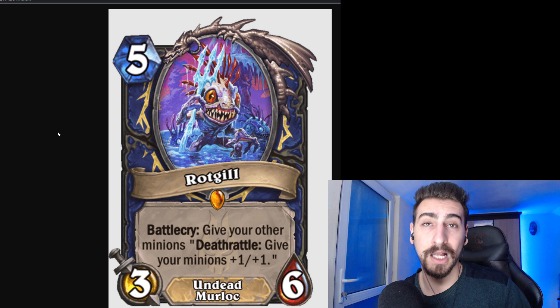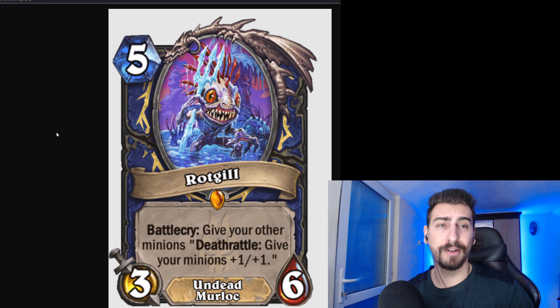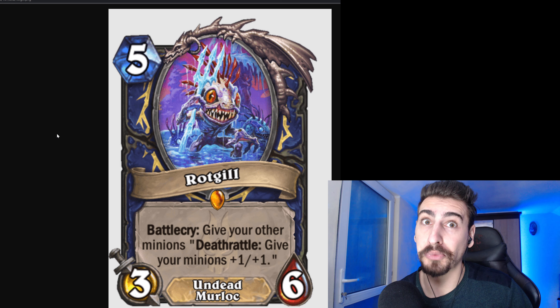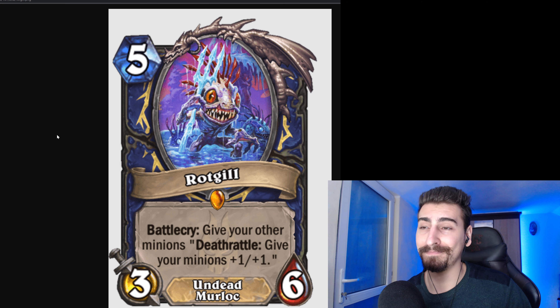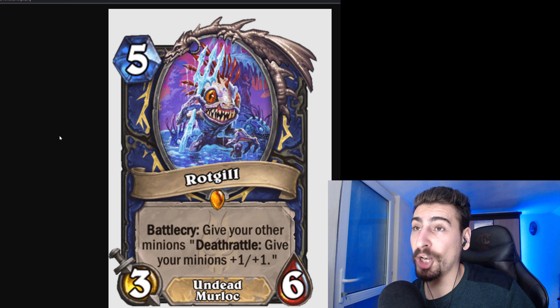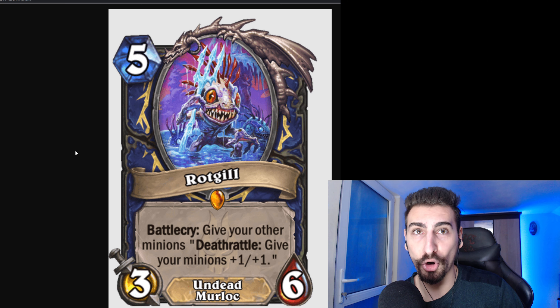Moving on to Shaman: a legendary minion that is a Murloc and also an Undead — 3 attack, 6 health, with a Battlecry that gives your other minions Deathrattle: give your minions +1/+1. A quite interesting Deathrattle. So perhaps you have a bunch of Murlocs on your board — Rathjell will provide some juicy, spicy buffs in the long term. It's looking fantastic. More Murlocs!